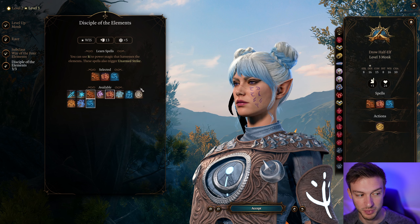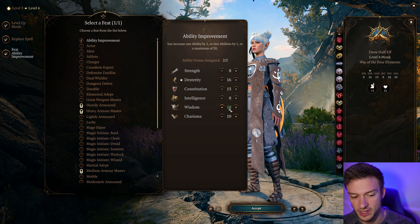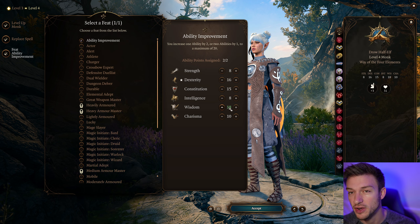We can also get spells like Scorching Ray and Fireball, which is awesome. At level 4, we get a feat. I would recommend taking Wisdom up, because it gives us better damage, better armor class, and we'll be able to add it to our punches as well. You can go with Dexterity too, but I think Wisdom is a little bit better at this point in the game.